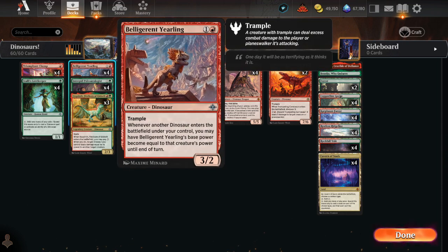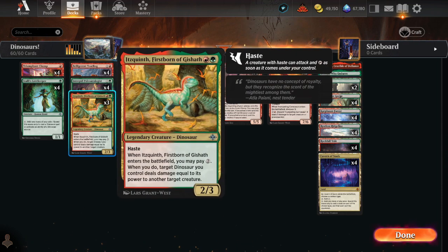We have Belligerent Yearling at 2 mana, the best aggro card in the deck, as well as Itskenth, Firstborn of Gishath, which provides both good stats at 2 mana and removal.